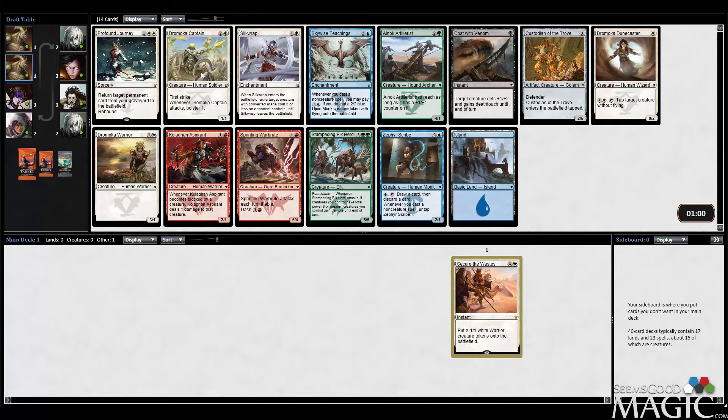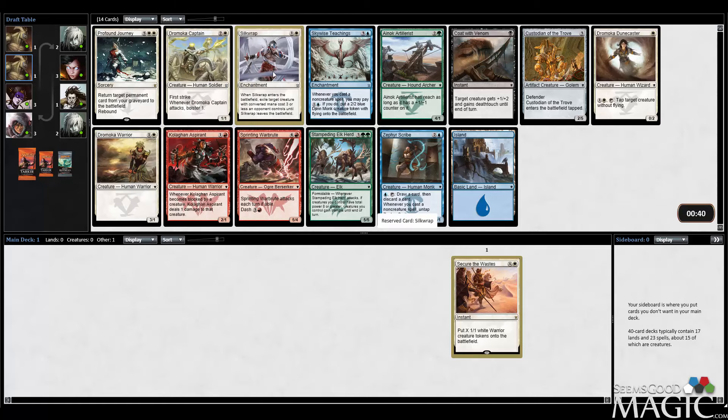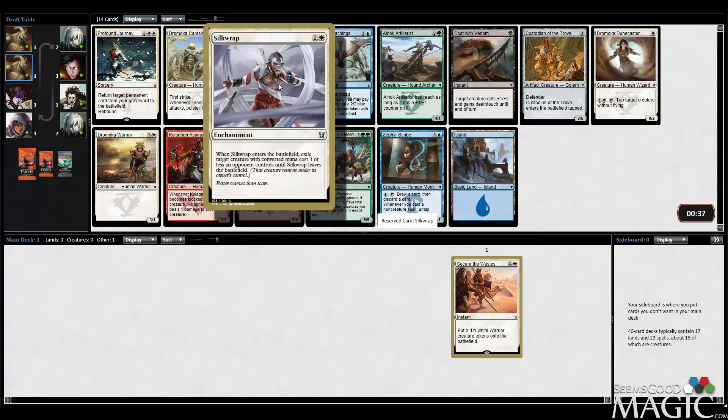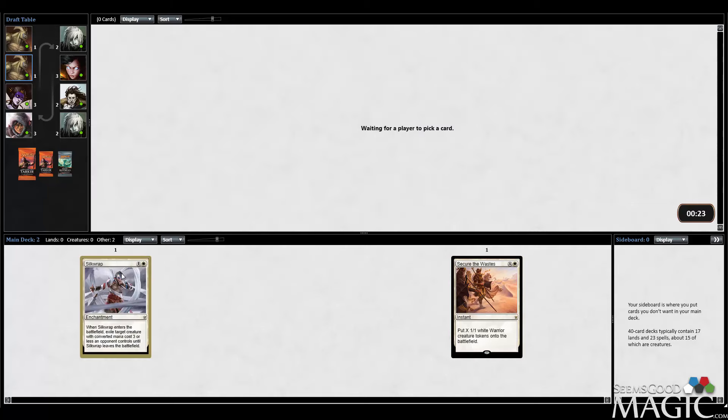We can stay on color here. There is Dromoka Captain, but I'm going to take Silk Wrap — I'll take removal this time over Dromoka Captain. I tend to pass Dromoka Captain often, and people get upset with me about that, which is fine. I still don't think this card is insane; I do think it's good. I'd still rather have Silk Wrap because it deals with morphs and cheap dudes in general, and any manner of token creature as well. Dromoka Warrior is also good — maybe we can wheel it depending on how open white is.